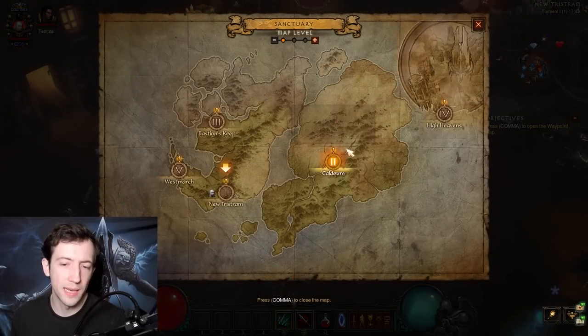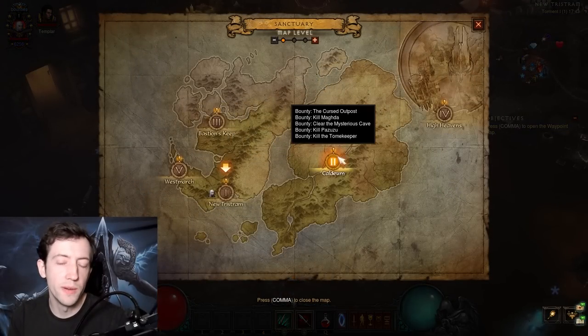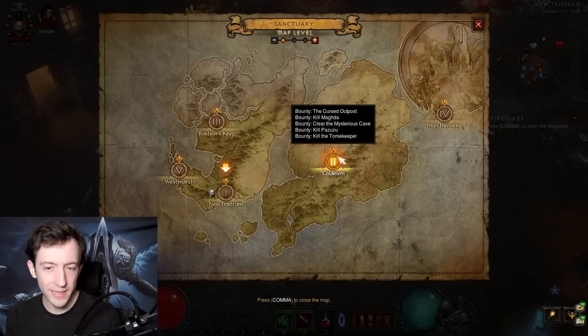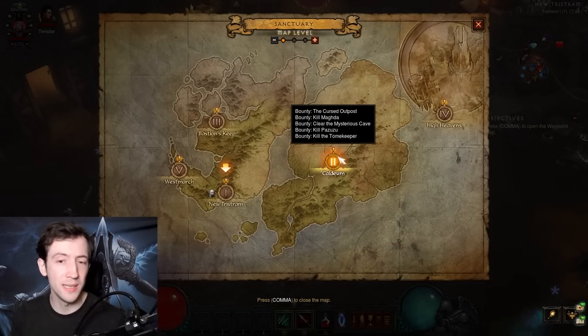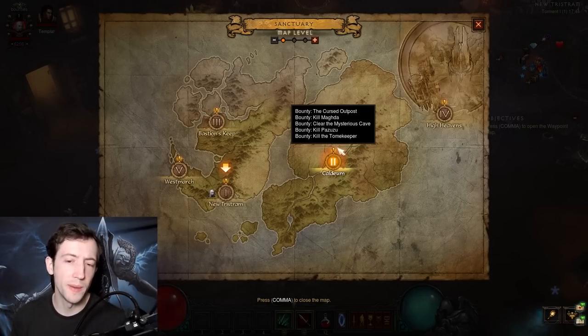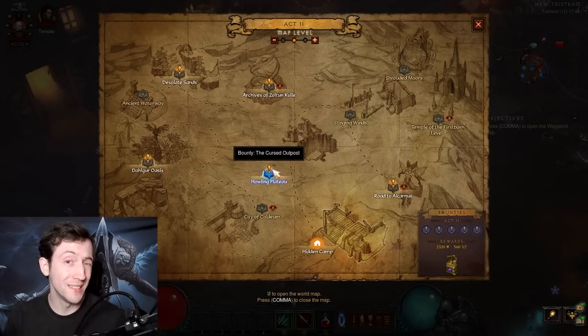Let me explain why you start on Torment 1. When you complete a bounty run, you get one Death's Breath from the bounty cache if it's at least Torment 1, regardless of what level you complete it at. The idea is to do Act 2 because it has the easiest bosses — you always start with Magda or Zoltun Kulle. Do the boss first at level 1, since those bosses aren't really hard — you can blast them down and be around level 4 already. Then work through the bounties from hardest to easiest.